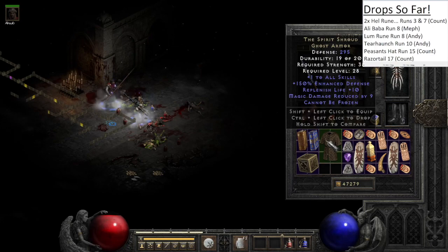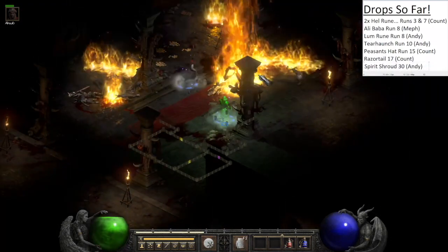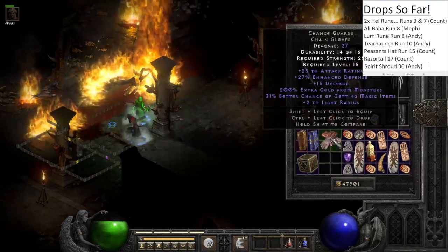Next we find Spirit Shroud — the one to skills and cannot be frozen is pretty solid for Normal through Nightmare. Then we find Chain Gloves and they turn out to be 31% chance guards.